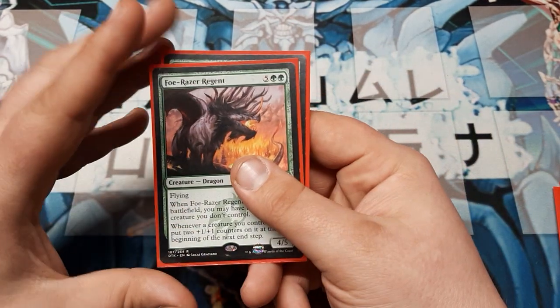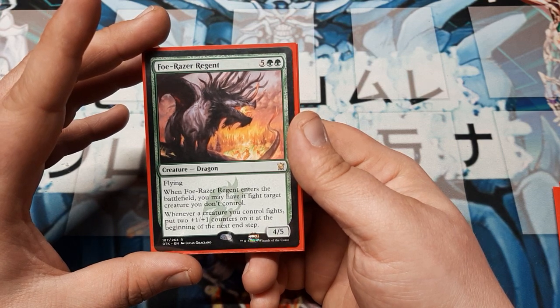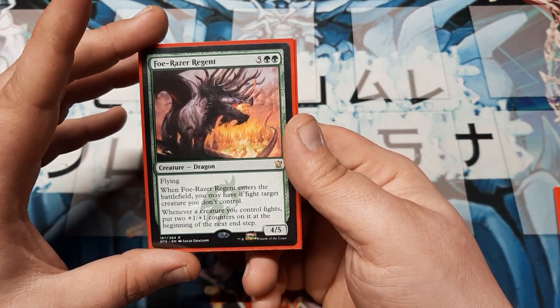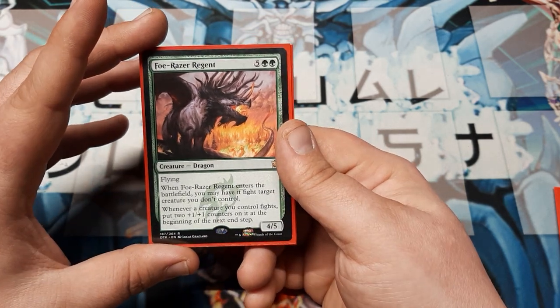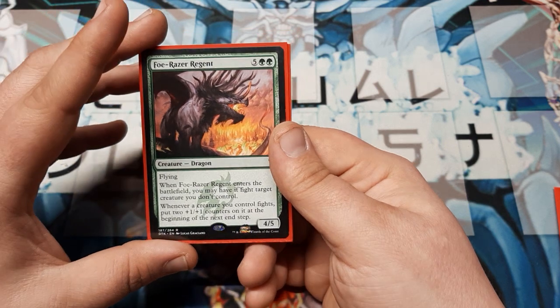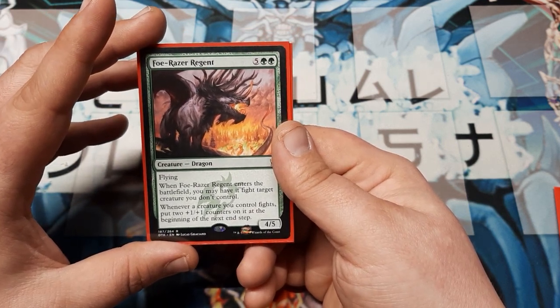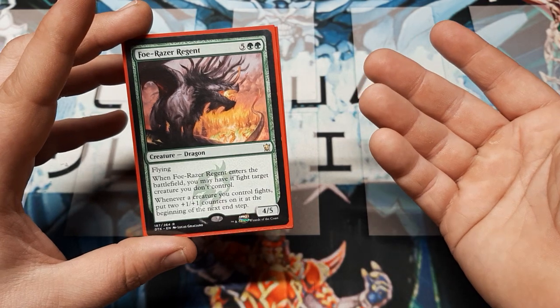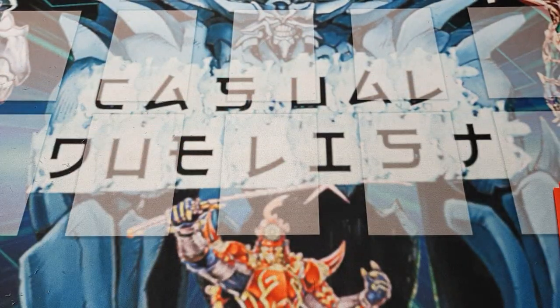Last portion of the effect: whenever a creature you control fights, put two +1/+1 counters on it at the beginning of the next end step. That'll make the Regent become a 6/7 — just for playing it, just for doing the things. So it's a little bit of spot control, spot removal, spot combat. And it justifies its cost really rapidly, especially since we're playing green and there's going to be mana ramp.